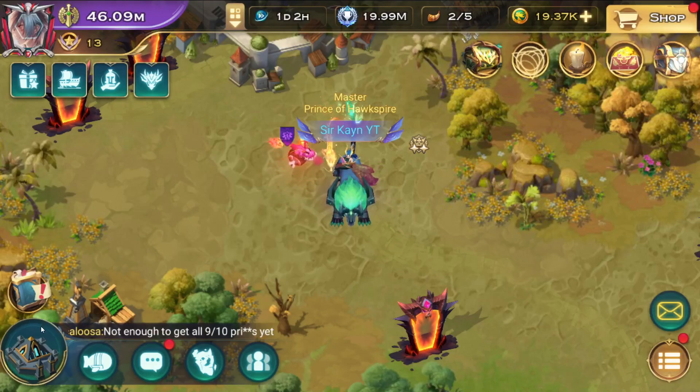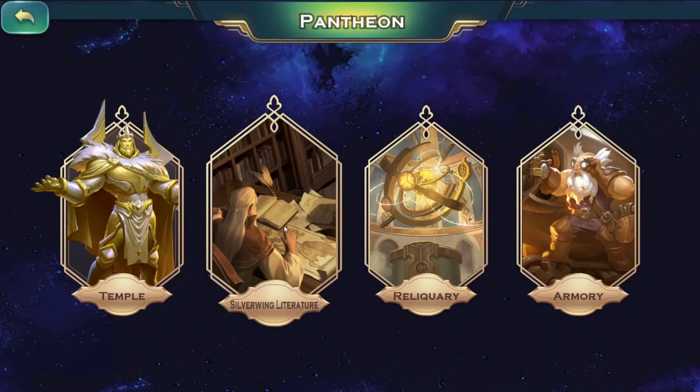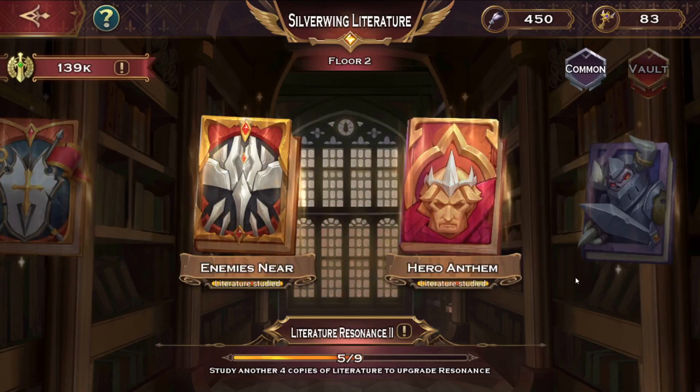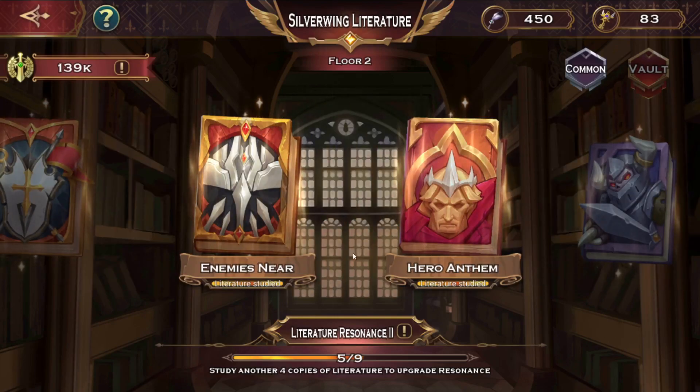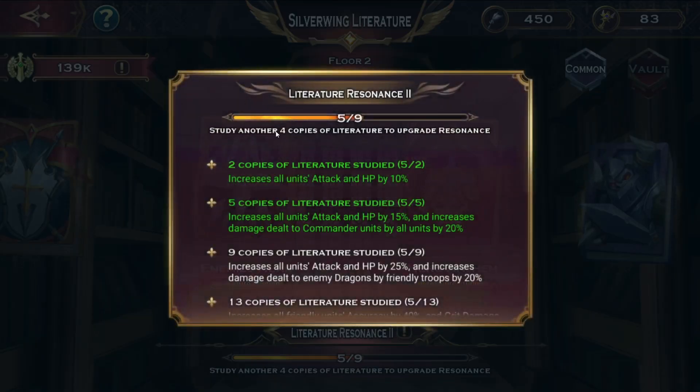Hello everybody, Kane here and welcome to another video of Art of Conquest. In this one we have a new feature called Silver Wing Literature. I have upgraded some books, unlocked some stuff, and we're gonna talk a bit about it. First things first, the resonance — after you fully complete a specified amount of books, you unlock a specific buff.